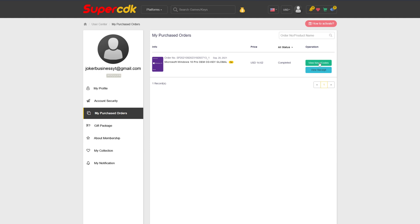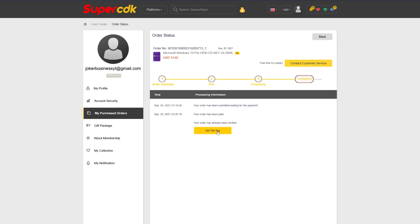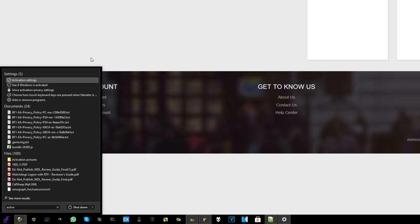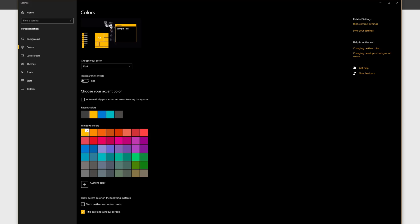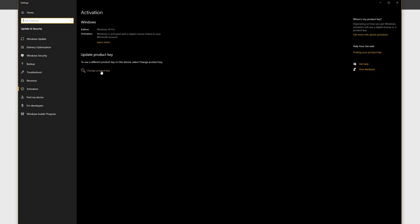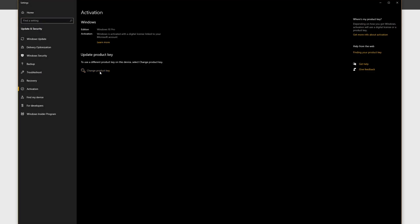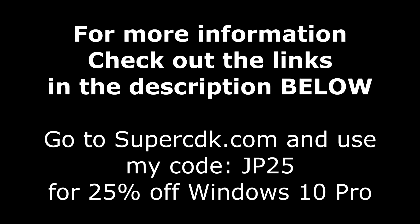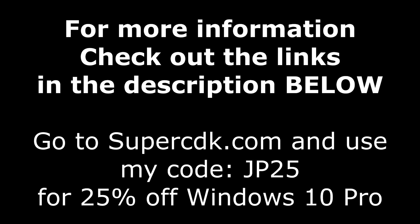Once you're done with that, go ahead and click on View Keys and Codes, and you'll get your code right there that you can copy and paste into Windows 10 by hitting the Start button and typing the word Activate. When you see the activation settings, go ahead and click on that, and click on Change Product Key or Unlock Windows 10. Just paste your key in and click Next, and you are all done. For more information on SuperCDK.com as well as the coupon code, be sure to check out the links down in the description below.